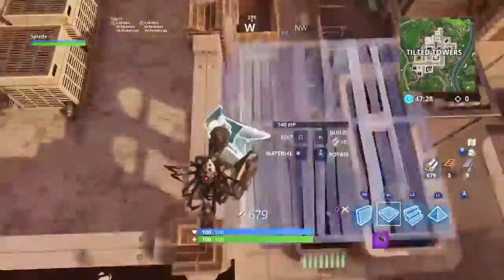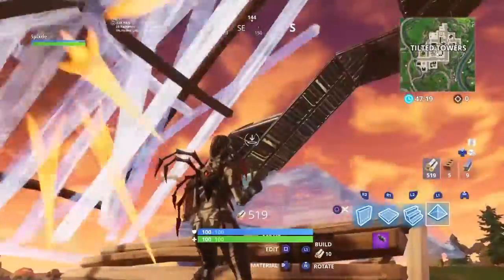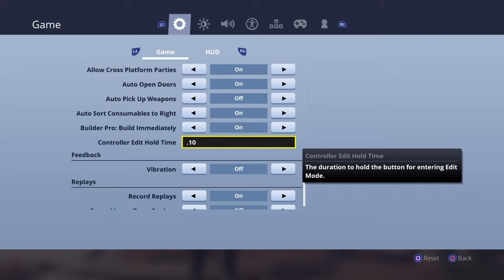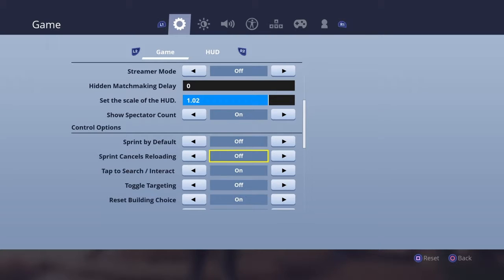I recommend you change your settings if you're not already editing with one button, so you don't have to hold circle to do it. They added a setting where you can set the hold edit time anywhere from 0.10 to one second. I have mine on 0.10 — I don't think it matters too much when you switch it, but just in case, I have it on 0.10.